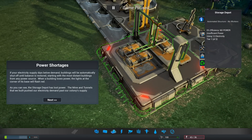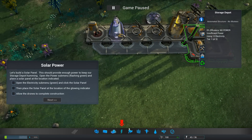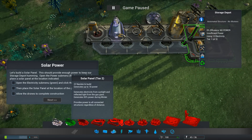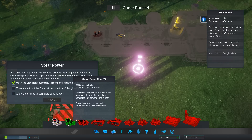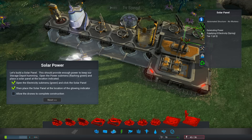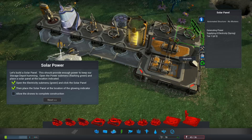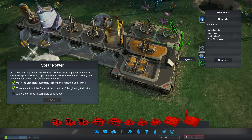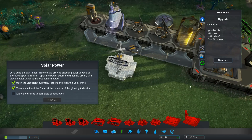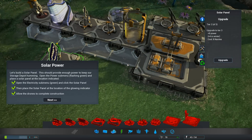We do have power shortages - you can see the storage depot has lost power. The mine and tunnels we built pushed our electricity past demand. We'll build energy substructures - I want to know what that one looks like. It's tier one of three - and we can just upgrade it, that's awesome. There's a tier two as well. So the upgrade system is really cool.